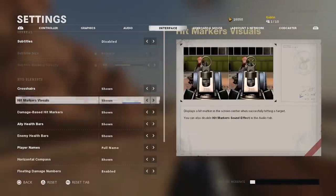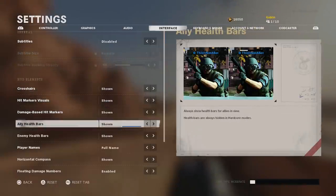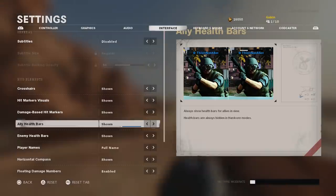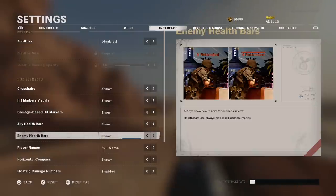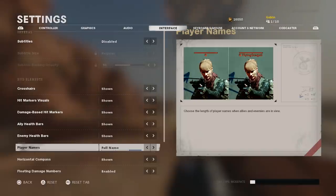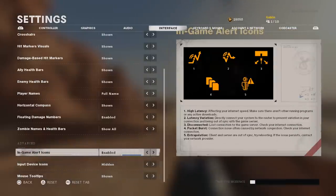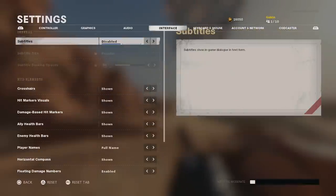In the interface settings, you want everything on by default — particularly ally health bars and enemy health bars. Knowing a teammate's health bar means if you see a teammate is low, the enemy is probably about to rush, and you can use that knowledge to your advantage. You also want enemy full names showing rather than just a dot. On a map where players blend in, a name tag in a bright color is much easier to spot than just a small marker.